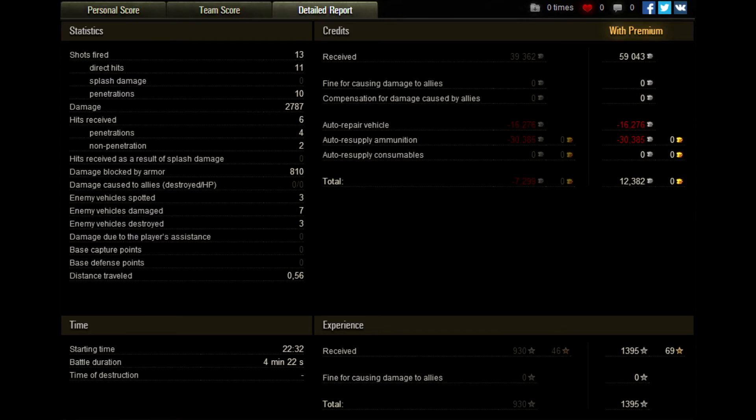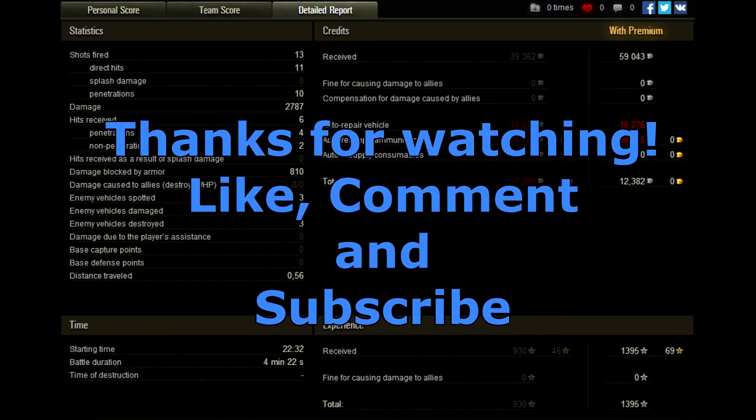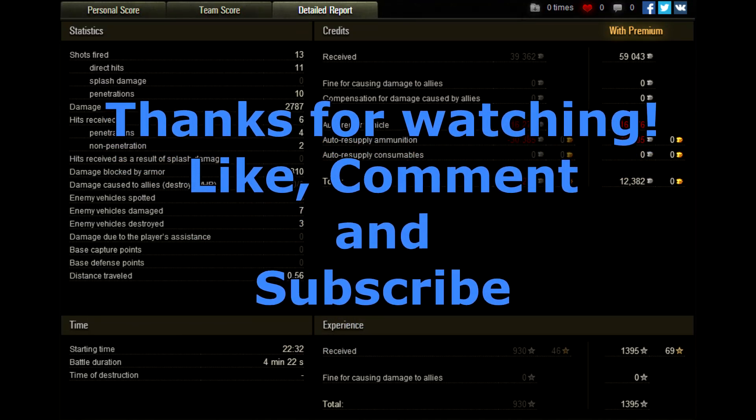I don't think I did enough damage to cover the cost of those premium rounds. I got two bounces for a total of 810 damage blocked by armor. This was a completely hectic game — I was just in that little corner, my head not paying attention to anything else. I'd look occasionally but then totally forget about it when the enemy showed up in front of me again. Thanks for watching — please press that like button and leave some comments. I'll see you in future videos.